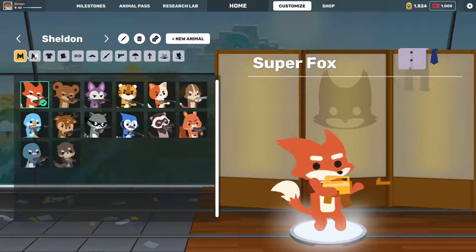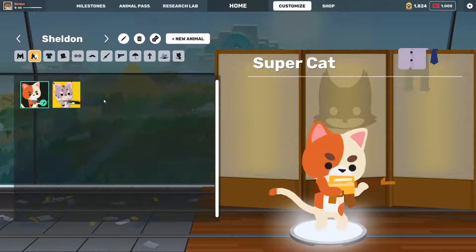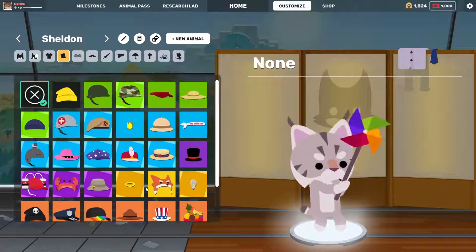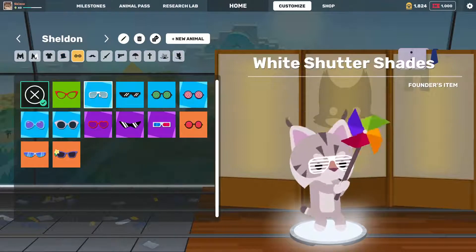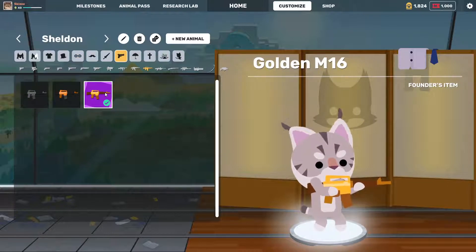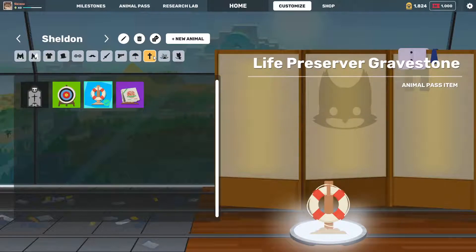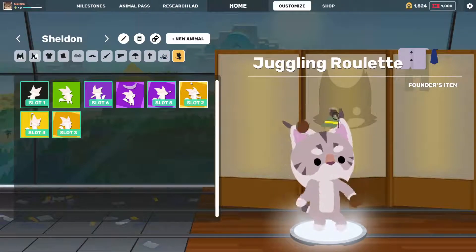You'll get the Super Pixile Fox, Super Hellfire Skullcat, and the Super Black Panther Animal Breeds. You'll get the Pixile Purple Tee, Pixile White Tee, Charcoal Suit, and Pixile Tee. For hats, you get the Halo. For glasses, you get the White Shutter Shades and the Heart Glasses. For weapon skins, you get the Golden M16 and the Golden Silenced Pistol — pretty cool looking. You don't get an Umbrella or a Gravestone, but you get the Fireworks Explosion and the Juggling Roulette Emote as a bonus.